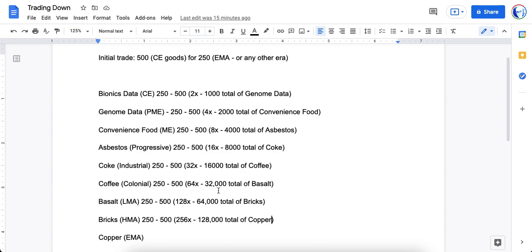Next, you have your 250 basalt for 500 bricks. You have that 32,000 you're working with, divide by 250 — that's 128, times 500 means you suddenly have 64,000 total bricks within your inventory. Now you take your 250 bricks for 500 copper, which is the era you're ending in. You have your 64,000 divided by 250 — that's 256 times that you're doing this. Multiply that by 500, and at the end result you now have 128,000 total copper within your inventory. Boom!